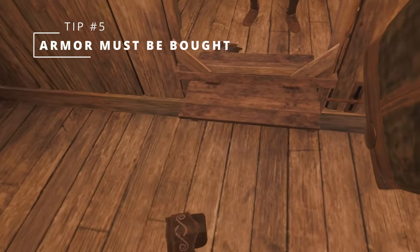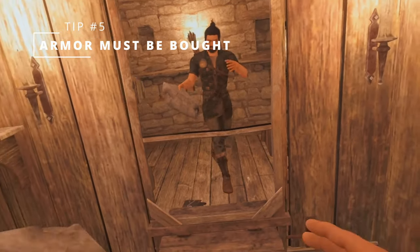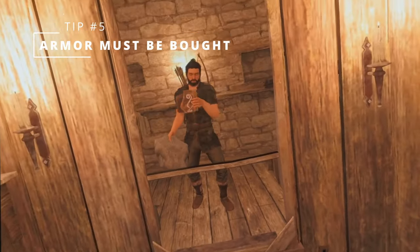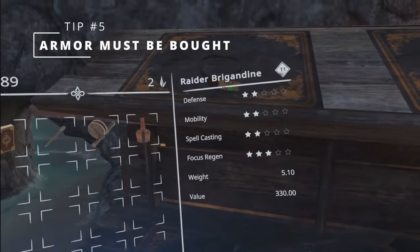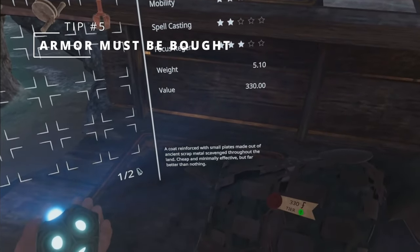You can't pick up armor during your runs, since armor has to be bought and equipped before you go. When you're buying armor, keep in mind that it has stats just like weapons do. Some armor is better for spellcasting and some for survivability, so make sure to pick what fits your playstyle.